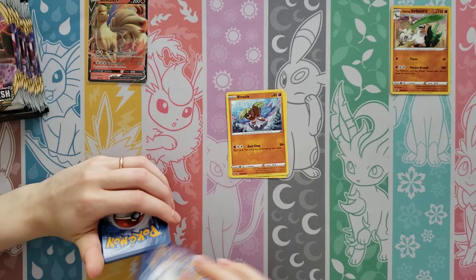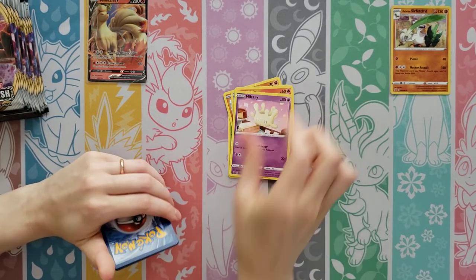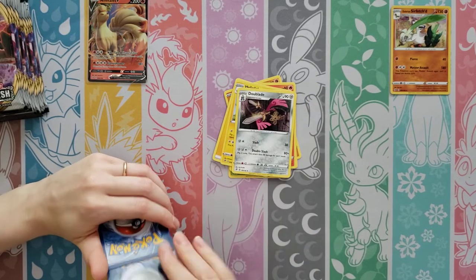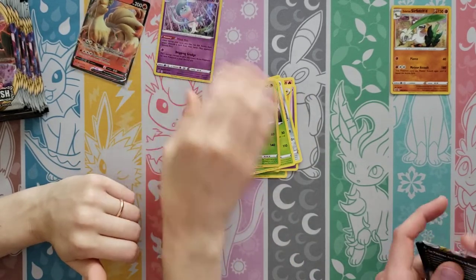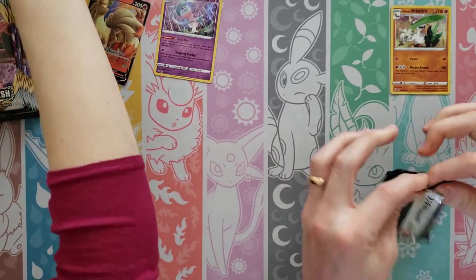Snover, Binacle, Galarian Darumaka, Vulpix, Milcery, Lightning Energy, Heliolisk, The Blade, Heracross — Reverse is an Abomasnow — and then a Holo Hatterene. I got my Abomasnow Rare last time; this was a Reverse Rare — that's pretty good.